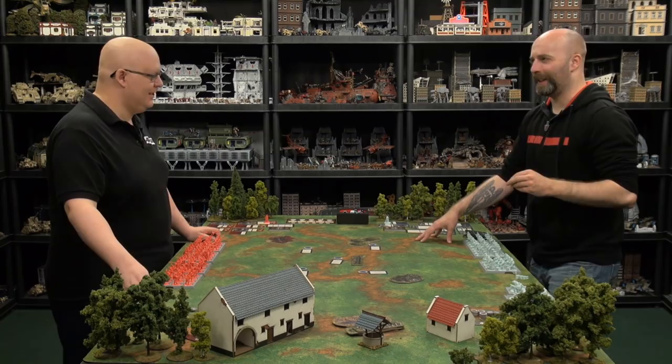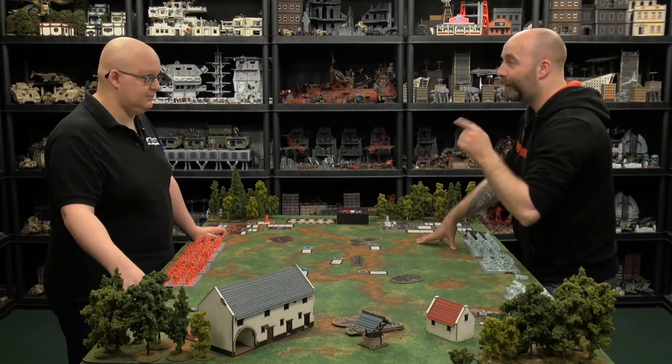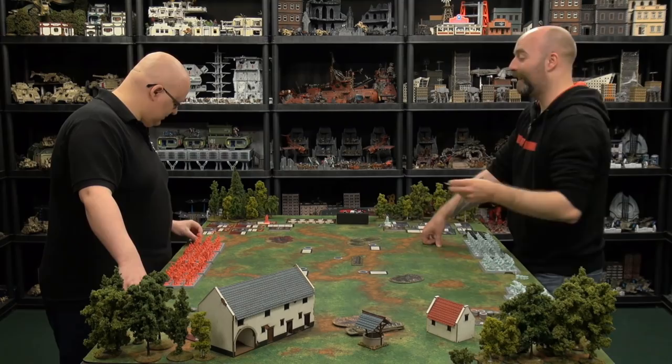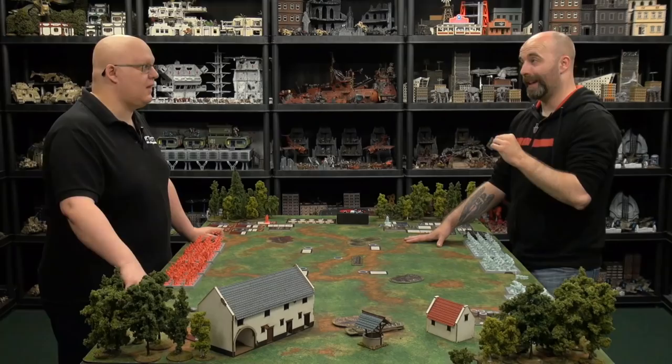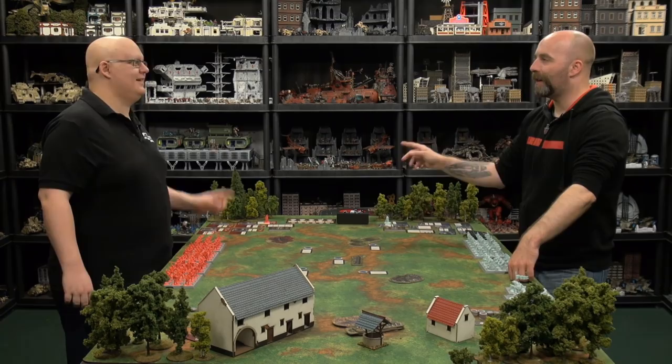The central objective grants one additional victory point when scoring. However, the unit controlling it suffers a panic test with a minus two roll. With Cersei leading the Lannisters, that could be devastating — Lannisters generally have bad leadership, and Cersei can throw on a minus two. The crown space on the tactics board gives an additional minus one, making it minus three total.